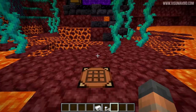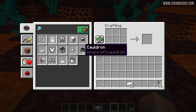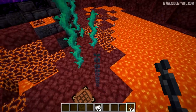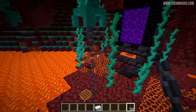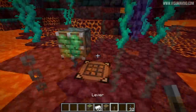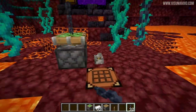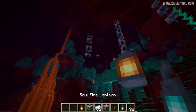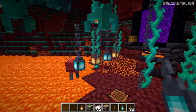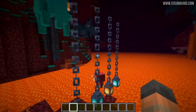We're about to see a new block added in this snapshot — it is the chain block. The recipe is an iron ingot and two iron nuggets. It's pretty much what you'd expect: a really nice texture and great detail that builders are going to take full advantage of. Interestingly, you can leave it floating wherever it is, and it's also movable with pistons. No surprises — you can attach lanterns to it and the textures line up and match perfectly.